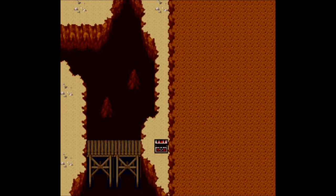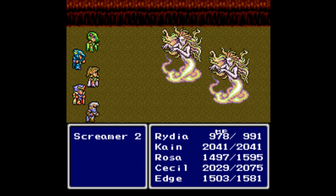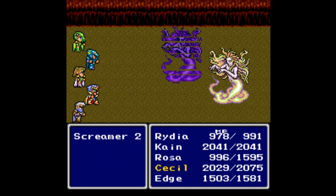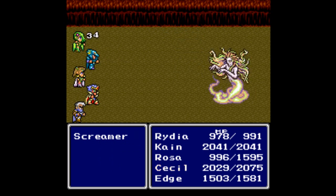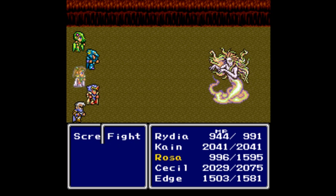I was wrong — I thought that led to the next level. So we have to fight screamers. Apparently I forgot how the dungeon was laid out. I don't believe we have seen screamers before. They're obviously some kind of medusa enemy. And damn, they are weak to Kane — Kane and his spear.